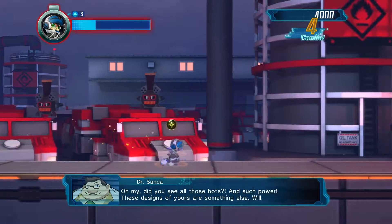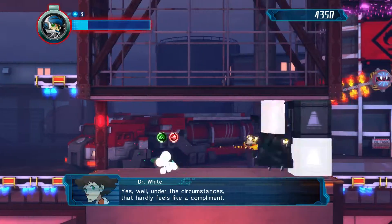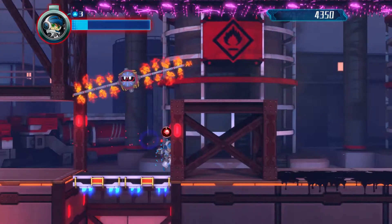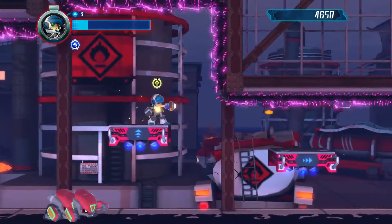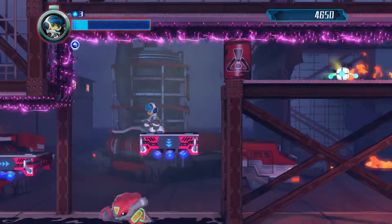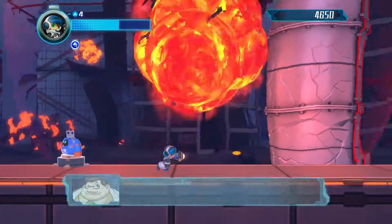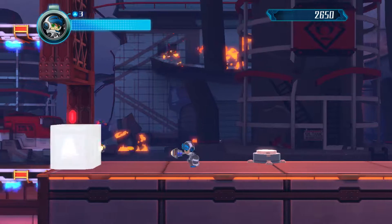Oh, did you see all those bots? Enemies that are low enough to dash into but still moving are a bit annoying. I don't see much ability to heal either, because enemies don't appear to drop health at all. And it wasn't explained at all that that would be a one-hit KO — I just figured I'd lose some health. How unfair is that.